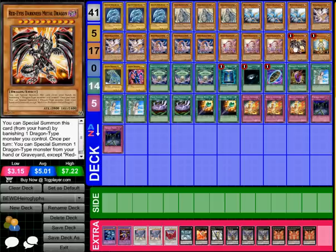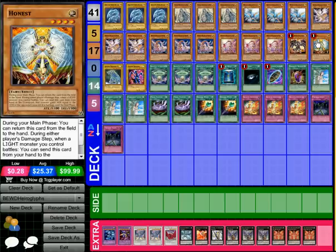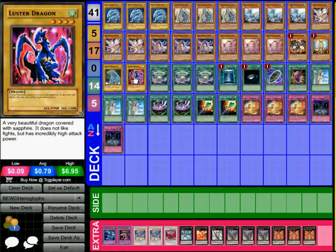We have 1 Red-Eyes Darkness Metal Dragon because we have a lot of high-level monsters and it makes them easier to summon. 1 Honest, since 90% of the deck is Light — I don't really need to explain that. Then we have Lustre Dragon No. 2 and a normal Lustre Dragon. I chose these over Alexandrite, Labradite, or Wattail Dragon because blue and green in Egyptian myth signified life — blue also connected to death and rebirth — and both colours were mainly symbols of life in ancient Egyptian culture, hence their use in jewellery, art, and sculptures. It keeps with the Egyptian theme.